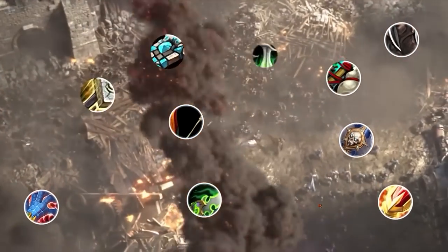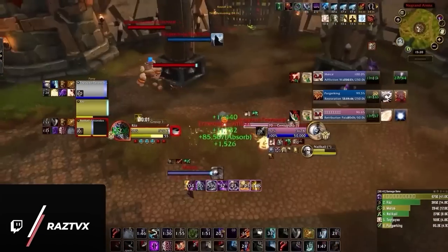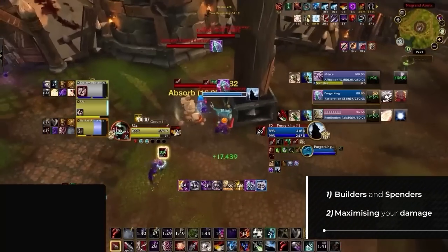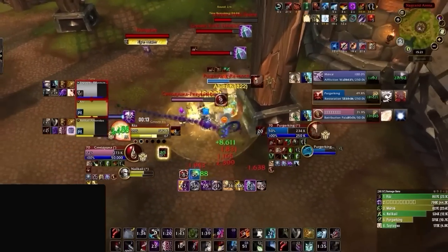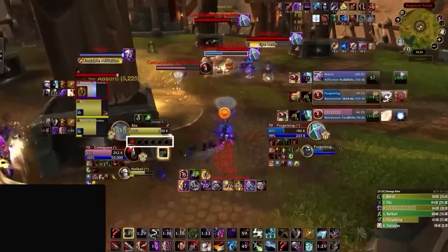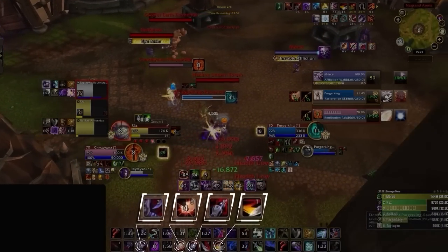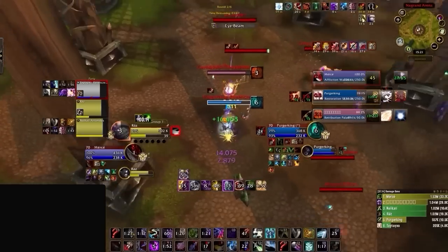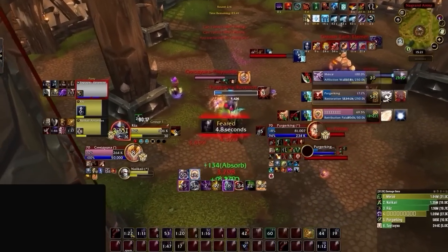Note that this is different for each class, and going into details for every specialization would make this video longer than a Lord of the Rings film. Instead, we'll stick to the concepts shared between every DPS: understanding Builders and Spenders, and using that information to maximize your sustained damage and your burst. Almost every spec will have spells that generate a resource that activates stronger abilities — for example, Rogues have combo points and Retribution Paladins have Holy Power. The abilities that generate these resources are called Builders, and the stronger abilities that consume these resources are called Spenders. For the most part, you should try to avoid looking at your Builders on your action bar, since they're typically either spammable, have a really short cooldown, or have no resource requirement. You won't gain much by constantly looking there.